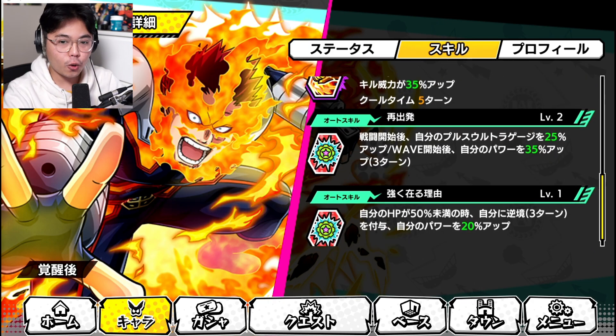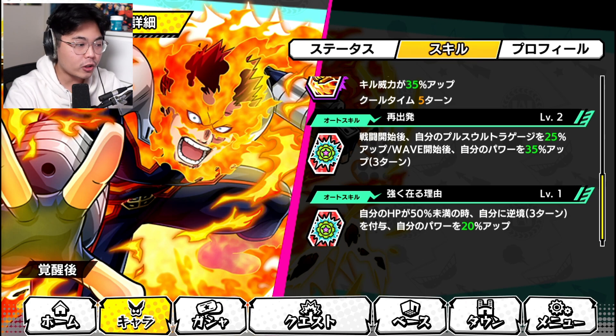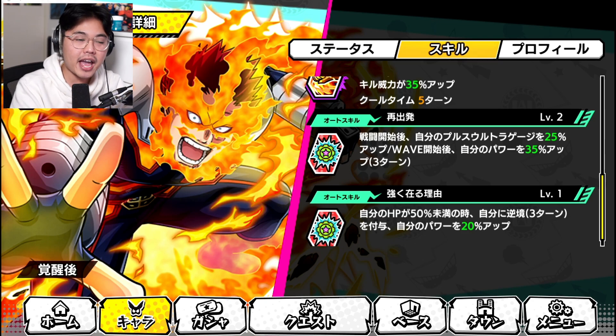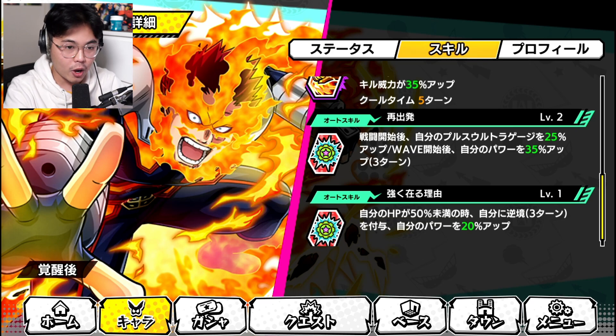That's perfect because his first skill does the debuff for three turns, so he can get the 40% boost no problem without anybody else's help. For his first auto skill, increases plus Ultra Gauge by 25%. At the start of each wave, increase attack by 35% for three turns — so he's good very early game as well. For his last auto skill, when HP is 50% or less, increase attack by 20% and deals reverse damage for three turns. Reverse damage means the lower the HP, the higher the damage output. He's good early game and late game, which is very nice.